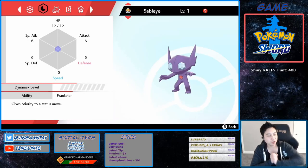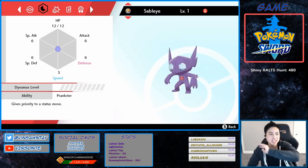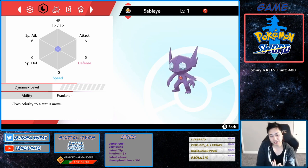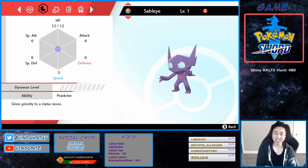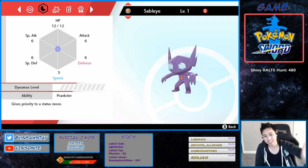Hey, Visante here. In this video we're gonna look at hidden ability Prankster. Sableye is a version exclusive for Pokémon Shield, so if you have Pokémon Sword you're gonna have to find someone to trade it to you or join a raid and hopefully it has the hidden ability. Shoutout to 'None Your Business' — I put his name in the description — he gave me this lovely Sableye, also shiny apparently.